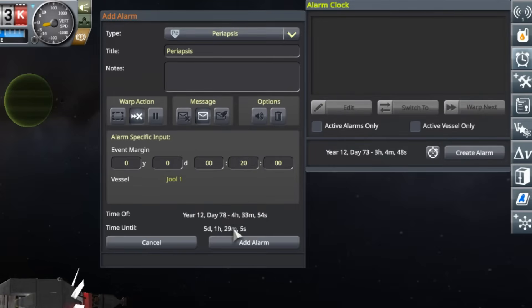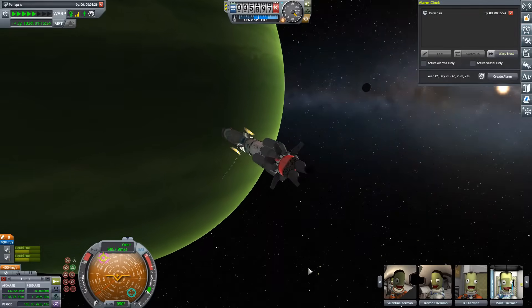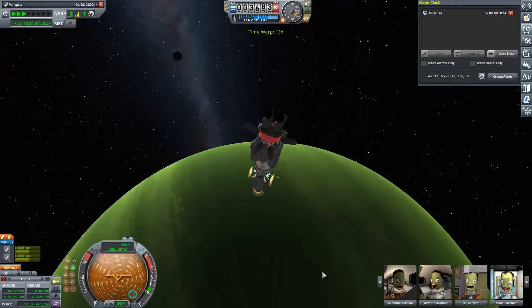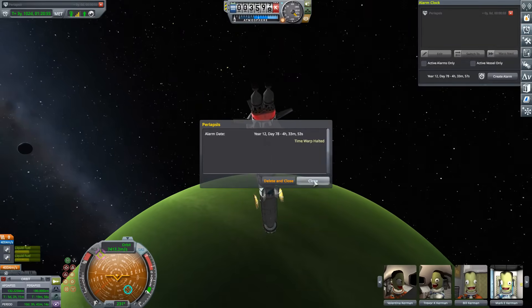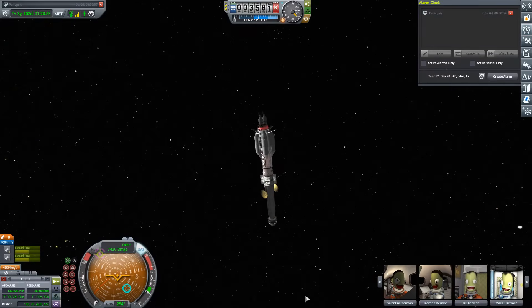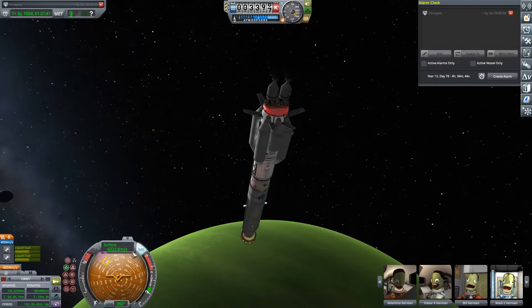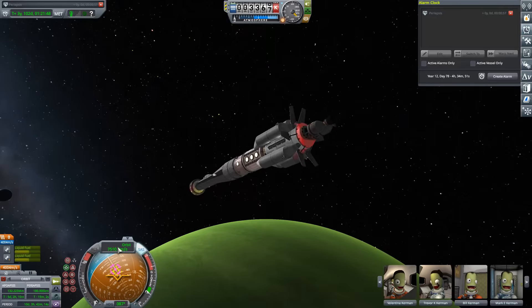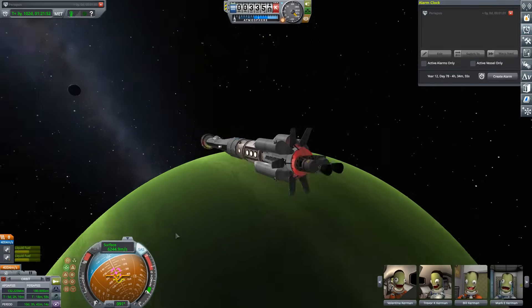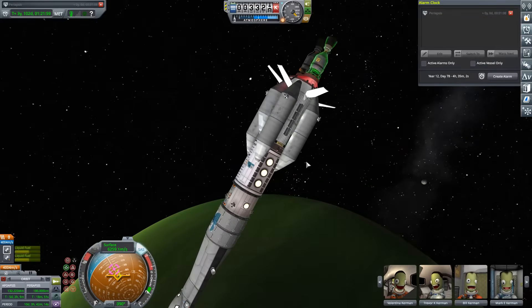I do not want to go crashing into Joule's atmosphere before I'm ready. We're gonna get really up close and comfortable with Joule here; switch our camera — this will make it look more dramatic. That gave us plenty of time before our encounter with the atmosphere. I want to close everything up and then put this on the surface prograde vector. There's probably not too much of a difference between the two — a little bit, because surface is in relation to Joule's atmosphere and that's what you want.